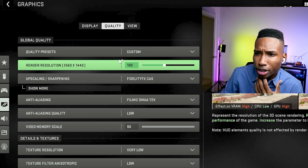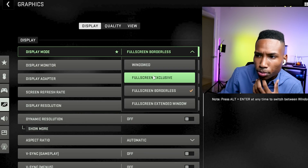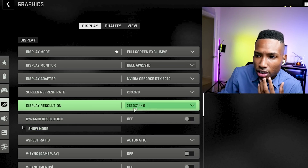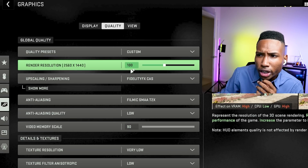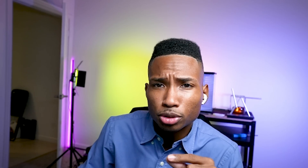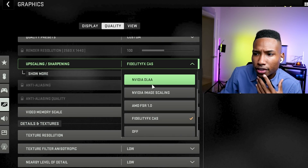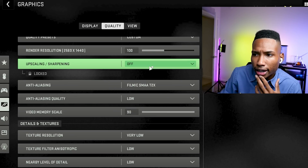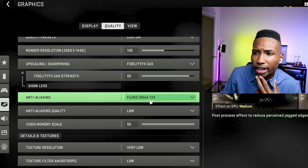Go to render resolution — make sure it's at 100 and your display resolution matches your monitor. My display resolution is 1080p; in full screen exclusive it should be 1440p. For upscaling, I like to use Fidelity FX — a lot of professional gamers and creators also use this, and I set it preferably at 90. If you're stuck and can't switch, turn it off, press apply, then turn it back on with Fidelity FX and press apply again.